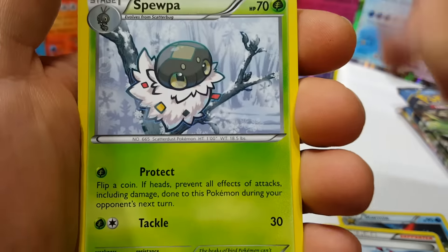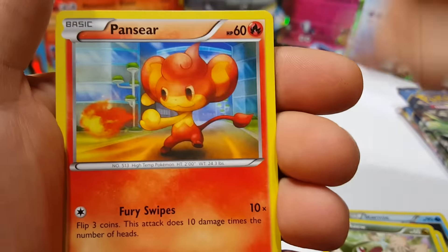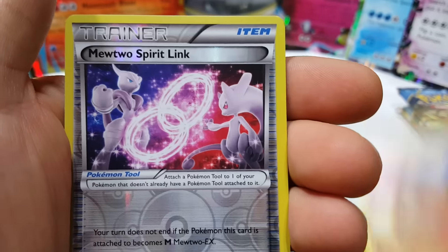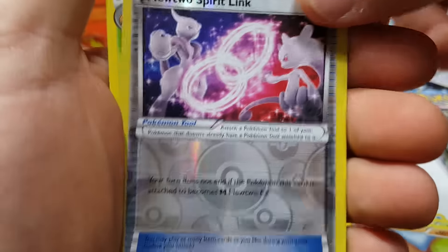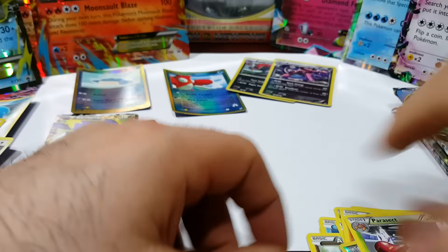Skyla, Spewpa, Remoraid, Axew, Pansear, Paras, Swinub, Mewtwo Spirit Link — and that's a reverse uncommon — and a Parasect. No love on this one.